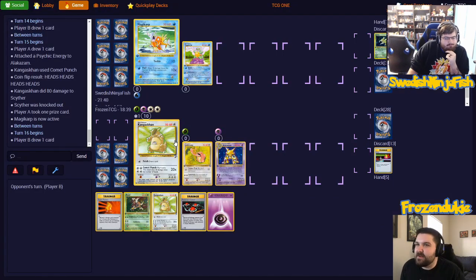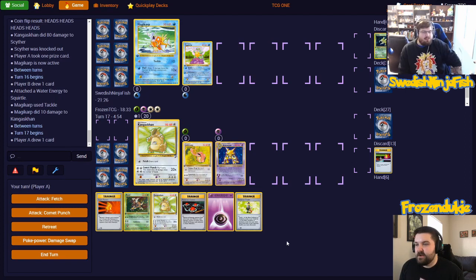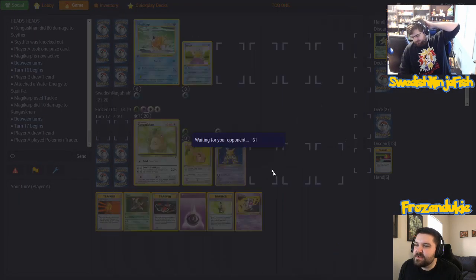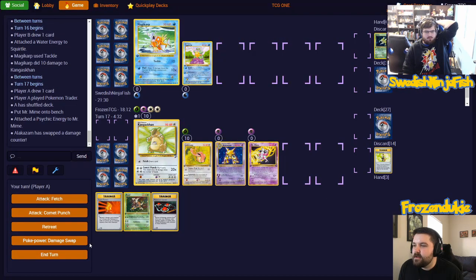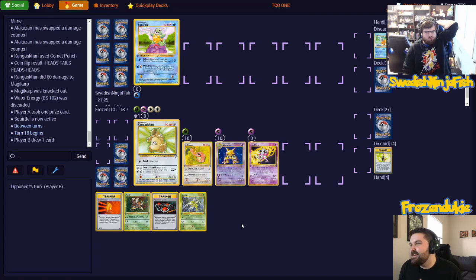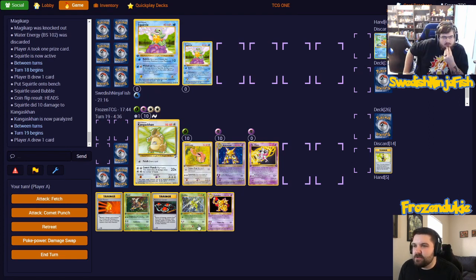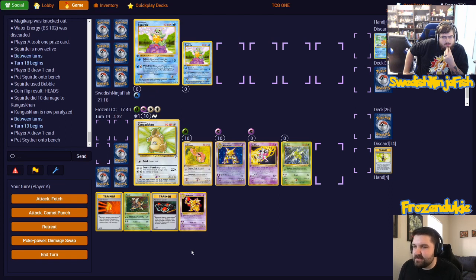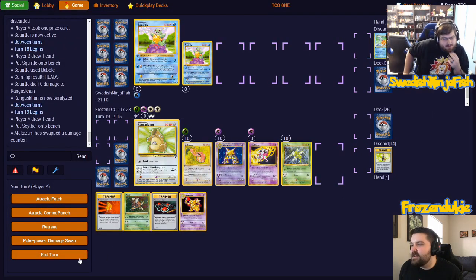Bringing up my Magikarp — he must have Gyarados, this is his last Magikarp. I'm going to put an energy on the Squirtle and tackle for 10. It feels bad needing to flip two heads to kill a lowly Magikarp. I'm going to Pokemon Trader away my Kangaskhan and grab Mr. Mime. Play Mime with an energy on it, then damage swap away from Kanga. Comet Punch for 60, dude! Putting Squirtle onto my bench and using Bubble for the Paralyzed — he got it. I'm going to play my Scyther also, just a little humble brag. You got the three: Scyther, Mime, and Lickitung!